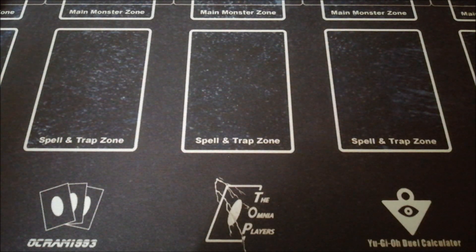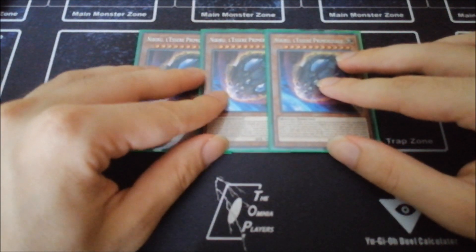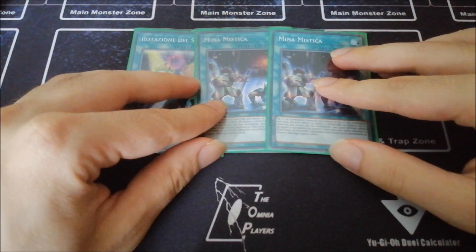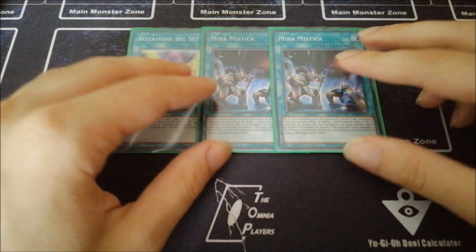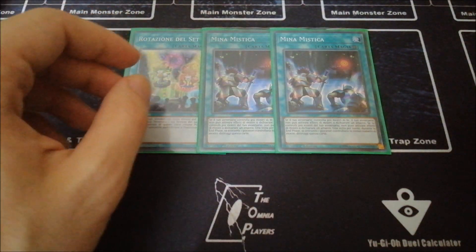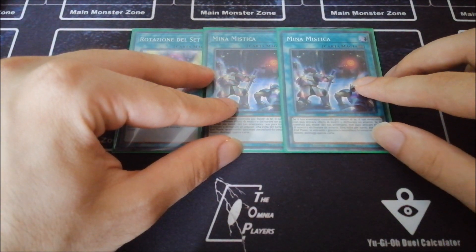For the side deck: three copies of Borrel Prime — this card is so required in this meta game since everyone is comboing off thanks to Needle Fiber. Then for stun cards, I'm running one Set Rotation with two copies of Mystic Mine, because the deck is going first and you need cards in your side deck to go second. Mystic Mine is pretty important, especially paired with Dark Ruler No More — you can shut down the game. With Set Rotation you can also add Mystic Mine more easily, or go into the Diagram if you need it.